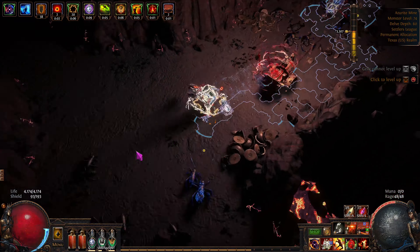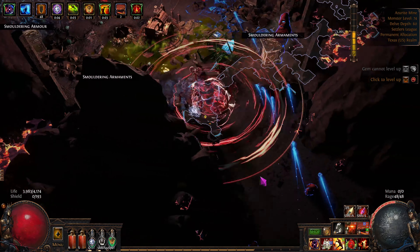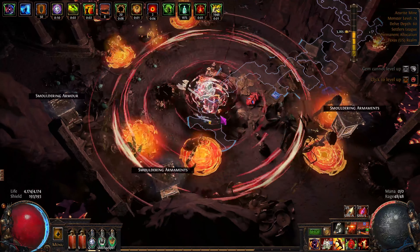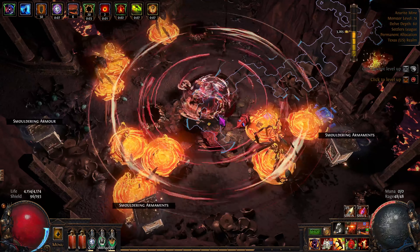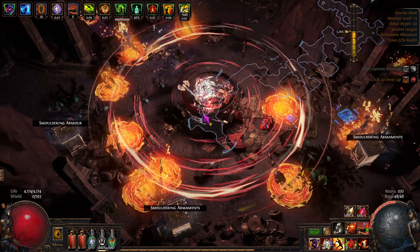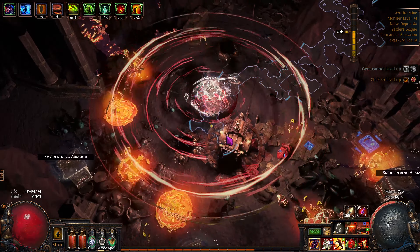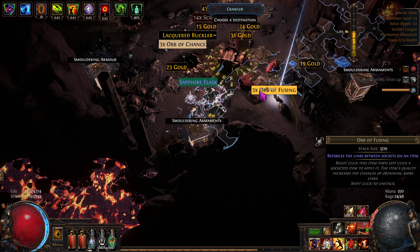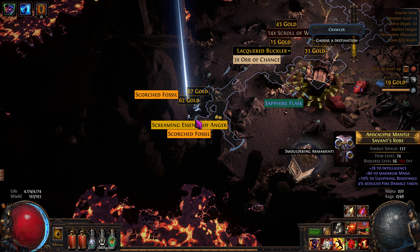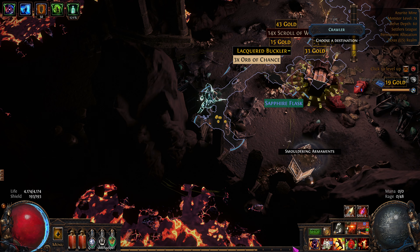We've got to upgrade our delve stats down here. Here we go — this is going to be a serious fight. Maybe it's not. Look at the size of this — I can just stand in the middle. This is ridiculous. Here's the big tough guy and he's done. We need those instilling orbs. Okay, here's some weird armor — we'll take a look at that back in town. What are we at? 356 million per hour. We can get a lot of exp really fast down here. Oh, and this is too much loot now.